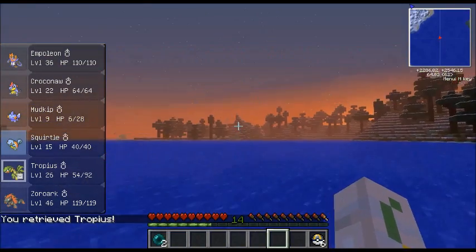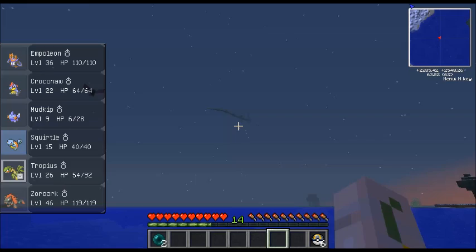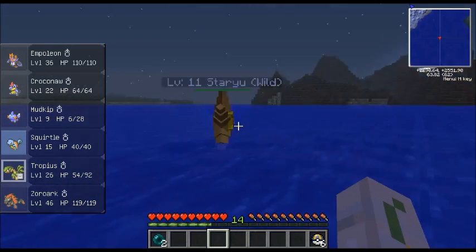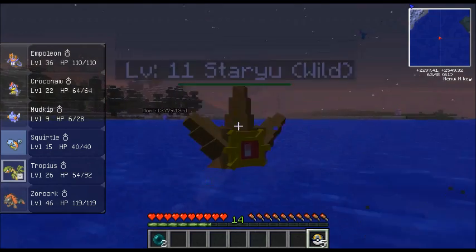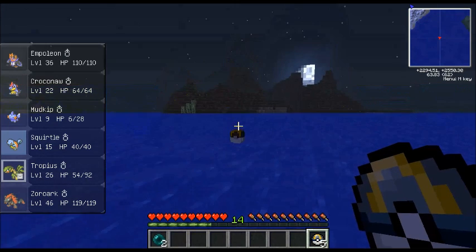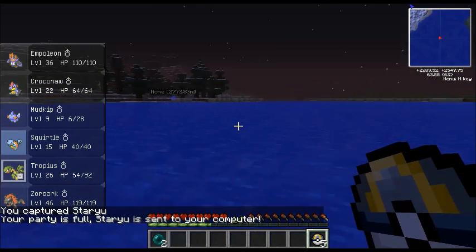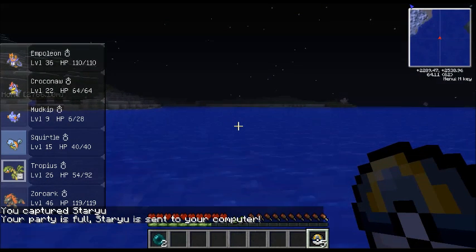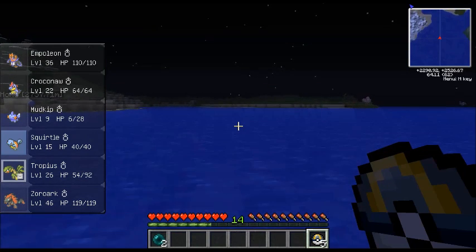I found a Staryu out in the middle of the ocean - one of my favorite pokemon, and the first time I've ever seen one in this game. There's also a Rayquaza but there's a glitch where he spawns like 100 times a day. Let's try to catch the Staryu - bam! You can throw pokeballs just like this. Stay in the ball - yes! Just caught one of my favorite pokemon. I'm going to evolve it into a Starmie because I think I have a water stone at home.